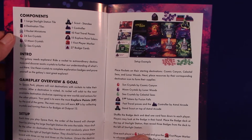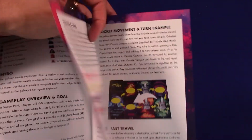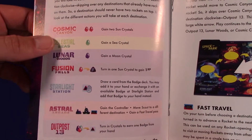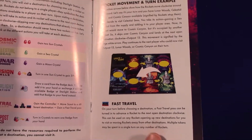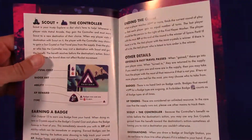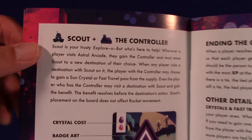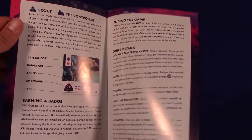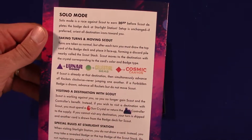We have a nice, crisp-looking manual. This is a breakdown of what each of the planets are going to do — nice to have at a glance. Hopefully there's some reference card or some way to easily tell. And the robot looks like Scout — I know it's not WALL-E, but that's all I can think of when I see it. And then there's a solo mode section.